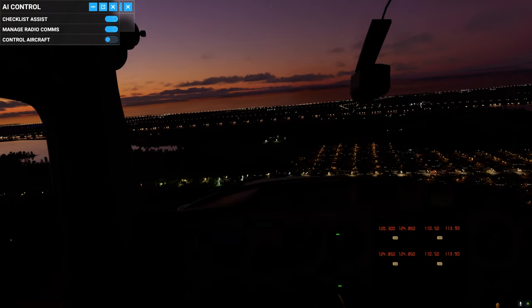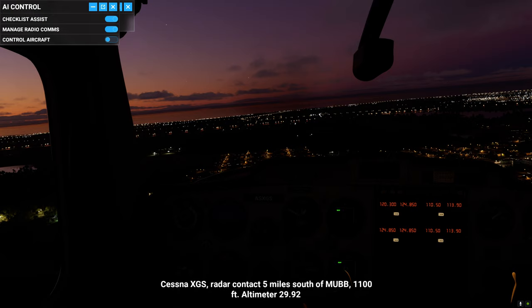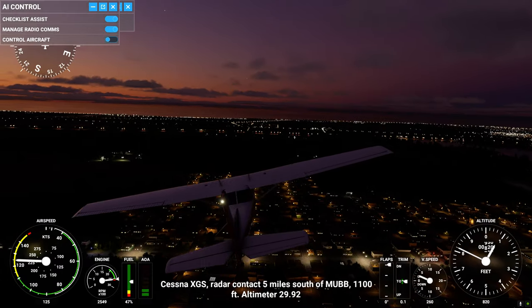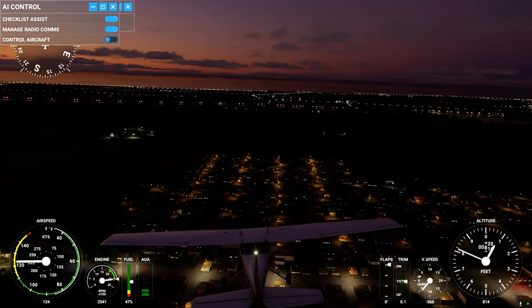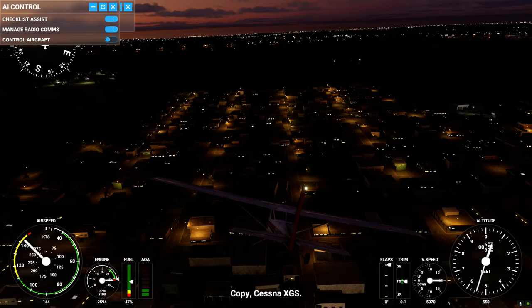Just everything — look at the reflections. Copy X-ray Gulf Sierra. Cessna X-ray Gulf Sierra, radar contact, 5 miles south of Mike Uniform Bravo Bravo, 1100 feet. Altimeter 29.902. Copy, Cessna X-ray Gulf Sierra.